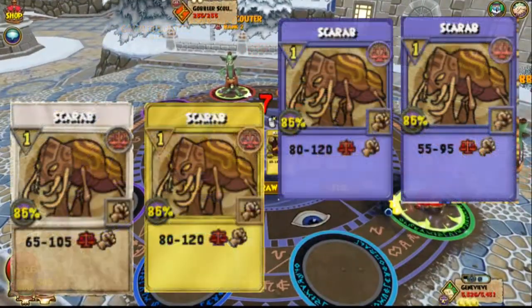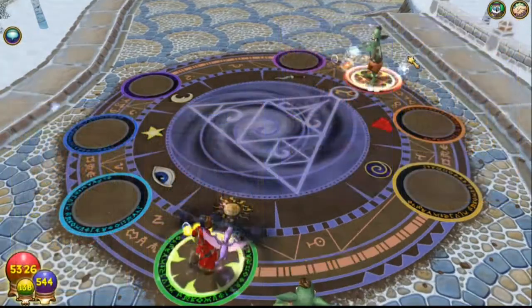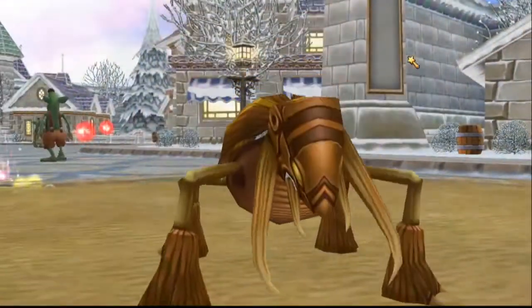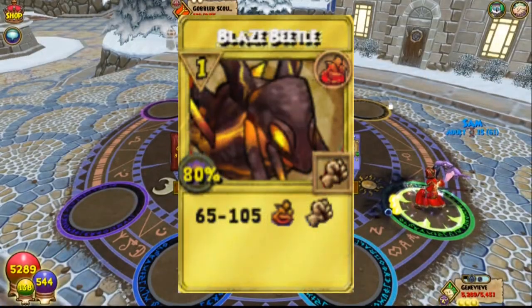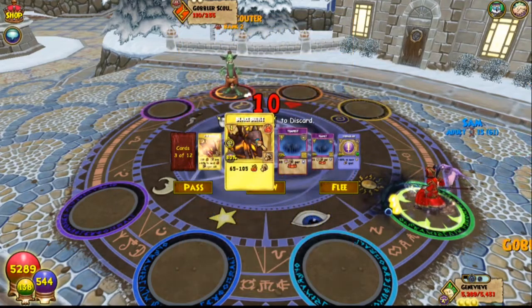This is the regular balance scarab spell. The blaze beetle treasure card is the fire variant of the scarab spell, and it's only available from drops and from packs.